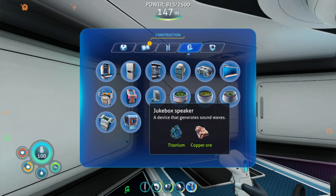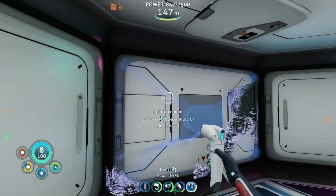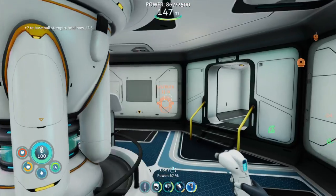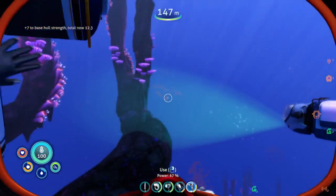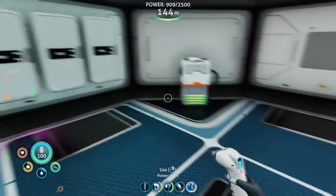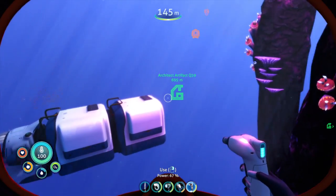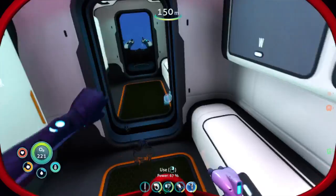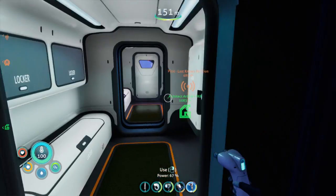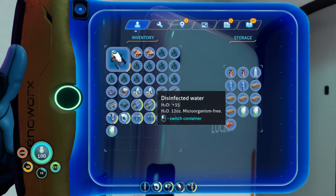As we add components to the base, the structural integrity goes down for whatever reason. You have to reinforce it to make sure that you don't flood your base, which I've done — let me tell you, it's not so fun. Now, if the humming of the nuclear reactor annoys you, you can move it further away. It doesn't have to be right underneath your main storage area. For some reason that particular hum doesn't bother me.